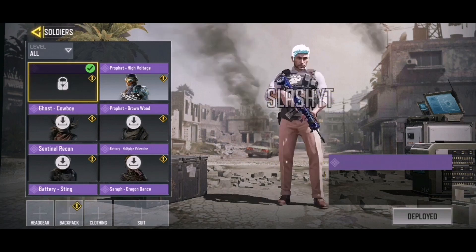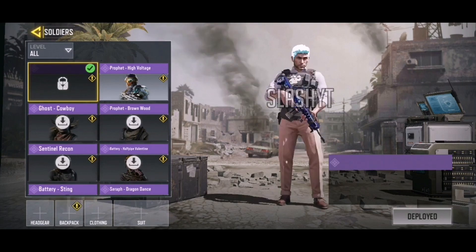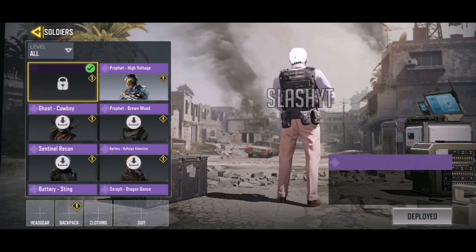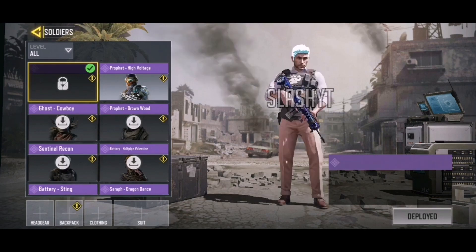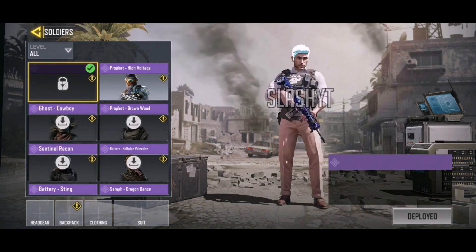Moving on, we have this character that has no name in the game but his hair is this bluish-white color. I'm not sure if that's actually going to be that color in the final game. He has normal clothes plus a bulletproof vest. I'm not the biggest fan of the hair color, but it definitely doesn't look bad by any means. It's not one of the most creative skins but it's decent.